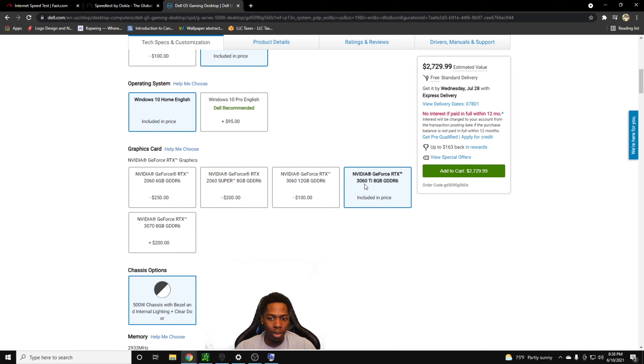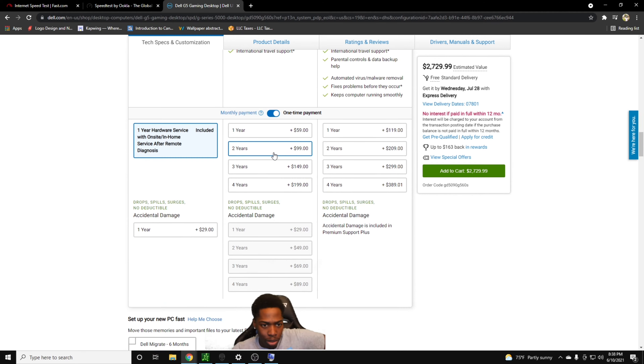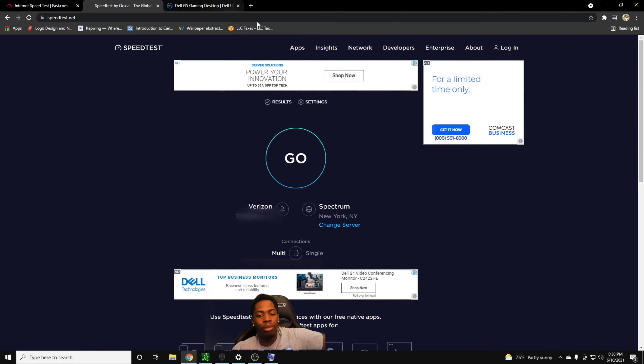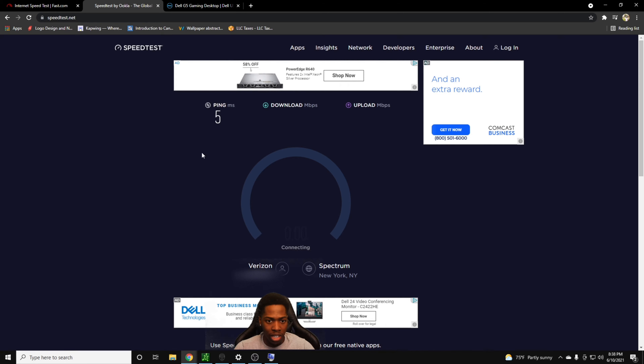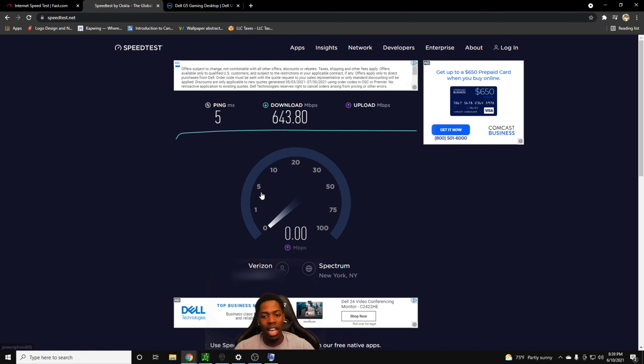For the graphics card, we have an Nvidia GeForce RTX 3060 Ti. When I was going through the available options to build the PC, these were a few selections I made — each option increases or decreases the price depending on what you're going for. For those who are tech savvy, you can build these PCs yourself for about half the price. I paid around $2,500. So to recap: 64 gigs of RAM, RTX 3060 Ti, and the i9-10900KF.